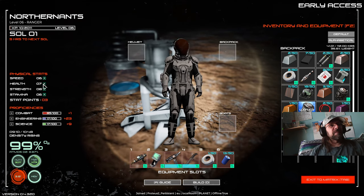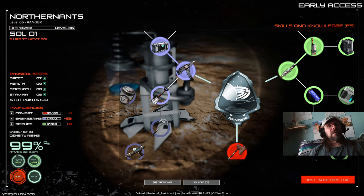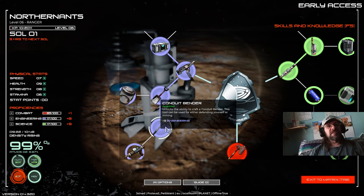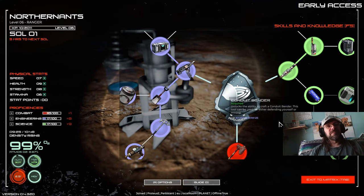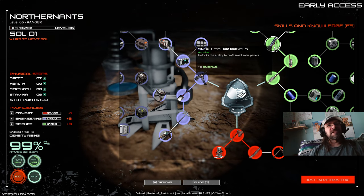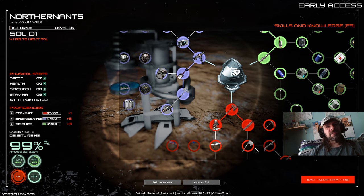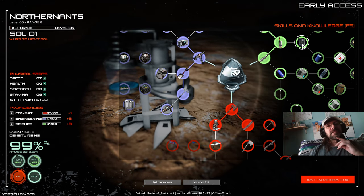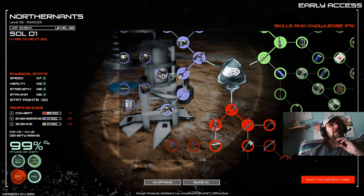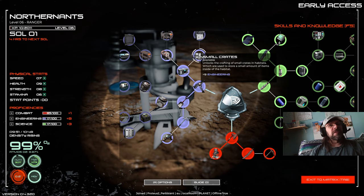We've got more skill points to spend. F5 opens that menu. We're gonna want the shovel, and the conduit bender because that's really good for harvesting. Under science, good - we can get our solar panel. Combat - we can't get the bench yet. Engineering - the 3D printer still needs 12 more points. Water container needs one more, yeah they all need nine.